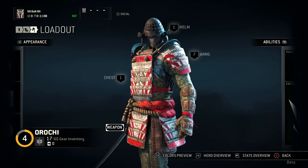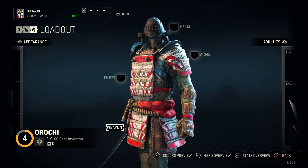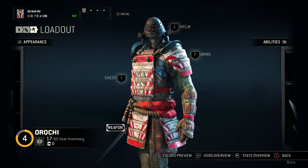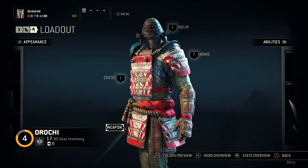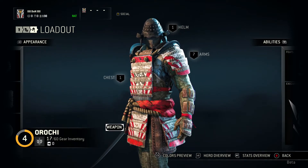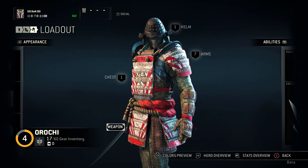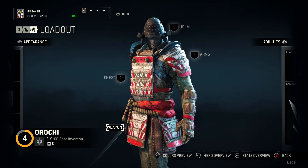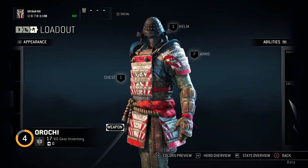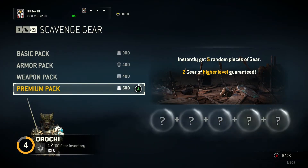All this stuff is unlocked via what is called the reputation level, which is what For Honor is calling their prestige. I have level 4 as my Orochi. When you hit level 20, you prestige a level — you get one level of reputation with that class only. To get actual pieces — new arms, helms, chest, pieces of the weapon — you obtain those by just playing the game, playing matches, or you can use your in-game money to buy packs. You can buy weapon packs, armor packs, and there's a basic and a premium.